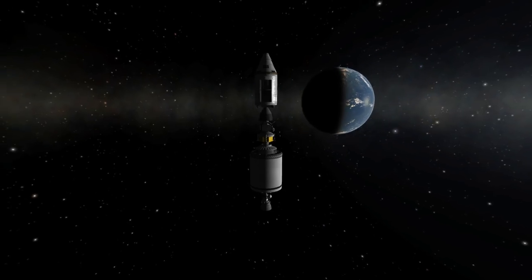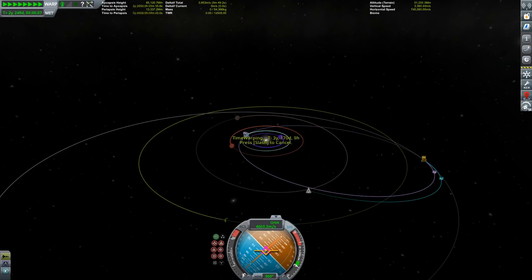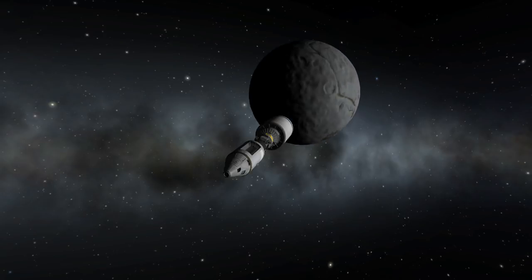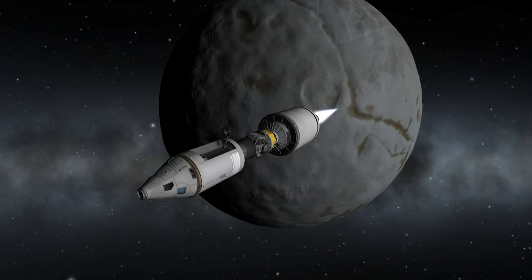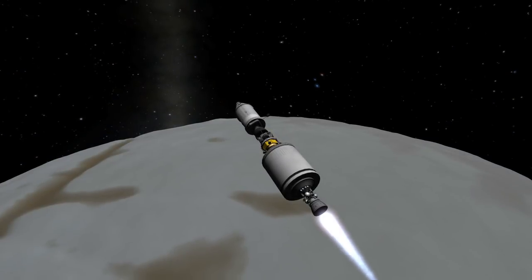As you can see, we have our Eeloo encounter, and we're now advancing through time, spending four years in space until we get there. Of course this is highly unrealistic, because if you spent four years cramped up in that tiny command module you'd surely go crazy, and the rations would not last that long. We're now doing our retrograde burn to slow down and circularize around this little icy rock.